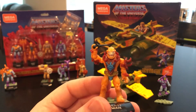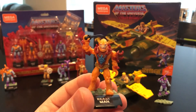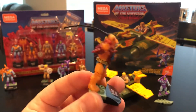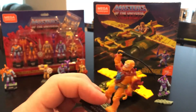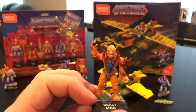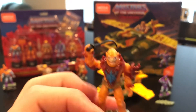Beast Man is kind of a peg warmer — you can still find the series two version at most stores. That said, although he's not the most popular figure, the paint decal and the new pieces they included for him are really, really nice. The build-up around his shoulder armor and neck armor are all new molds with really nice detail. The paint decal on his chest armor looks great, and the face detail as well. It's a very good job especially for the 1:28 scale.